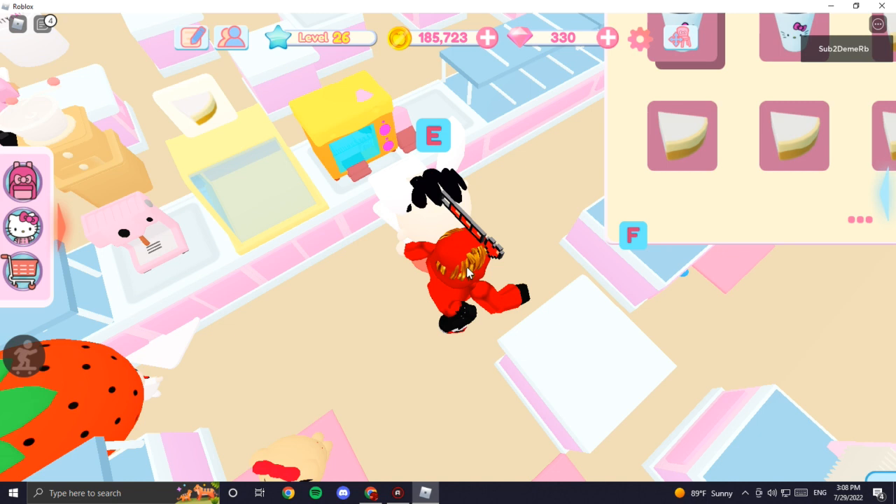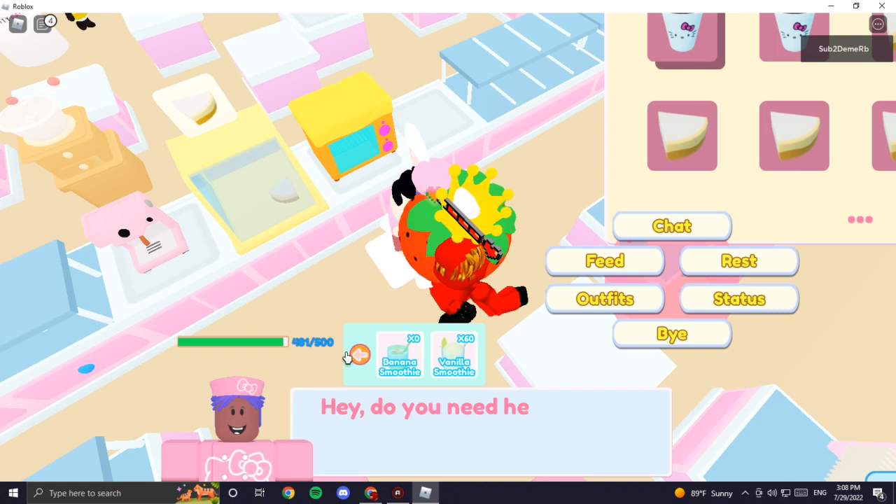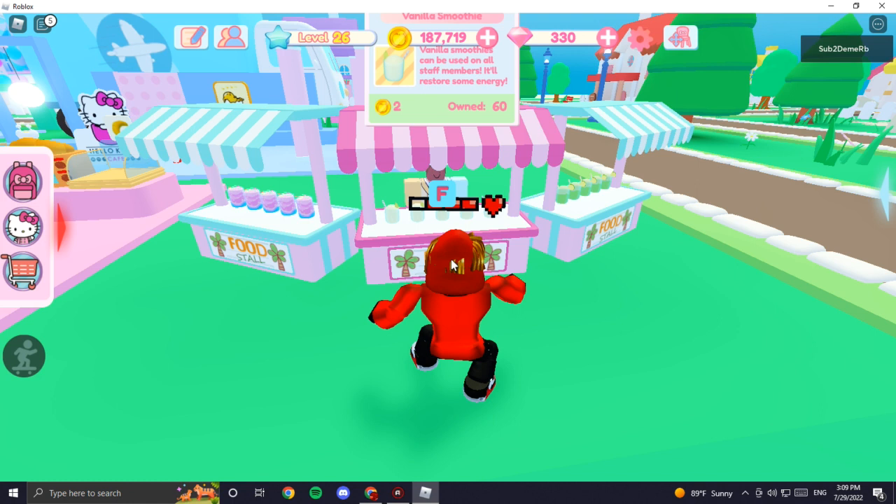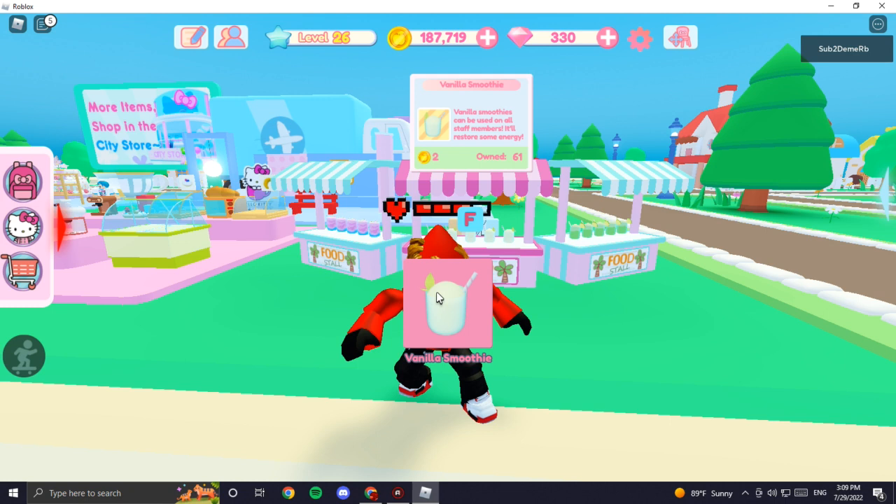Another tip: sometimes the waitresses and chefs get hungry and you have to go to them, press E, and feed them. You have to feed them these things to restore their energy. To get that food, go to these stands right here and by pressing F you can buy food for your chefs and waitresses.